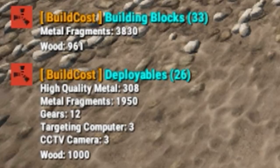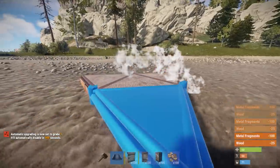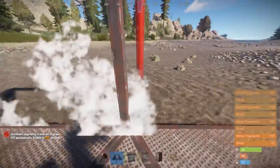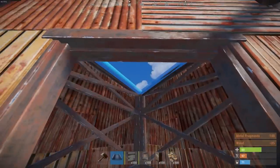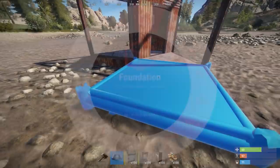At the end I'll show you a different circuit that's fully automated with heartbeat sensors. Here's the build cost for the base itself — just four triangles. You place them like this, throw some door frames all the way around it, the double door frames, and then on the inside is where all of our electricity is going to go.